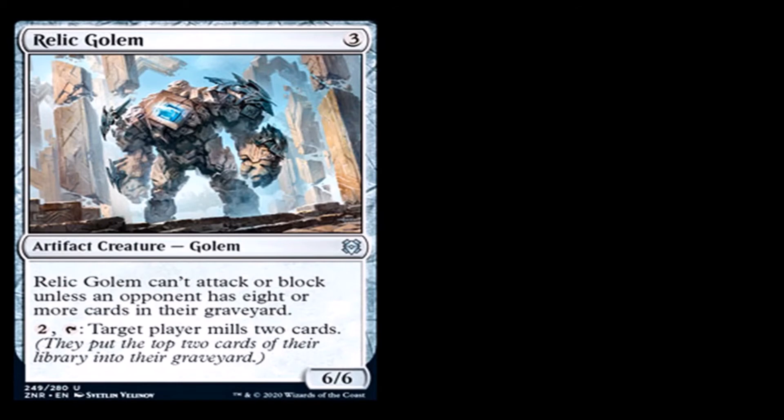Relic Golem: 3 generic — artifact creature, Golem, uncommon. Relic Golem can't attack or block unless an opponent has 8 or more cards in their graveyard. It's a 6/6 for 3. Also: 2 generic and tap — target player mills 2 cards. This is possibly a good card because it doesn't take long for your opponent to get 8 cards in their graveyard. I milled somebody out by turn 8 today in a turbo mill deck — I would've loved a 6/6 blocker.